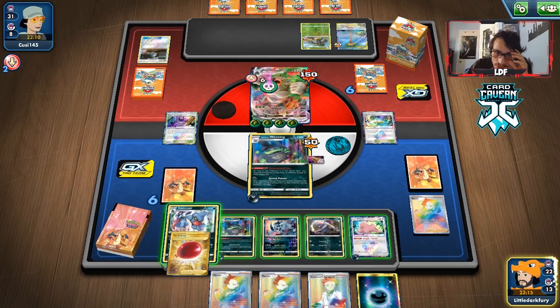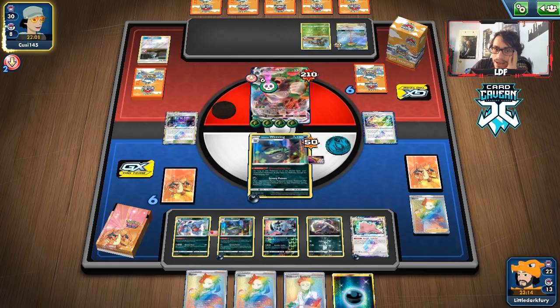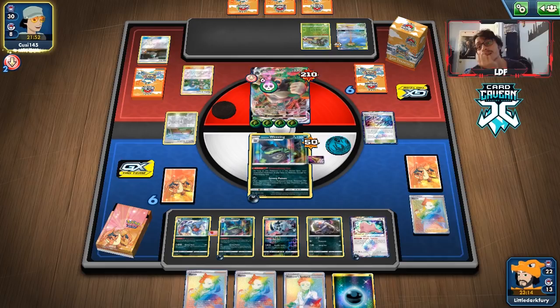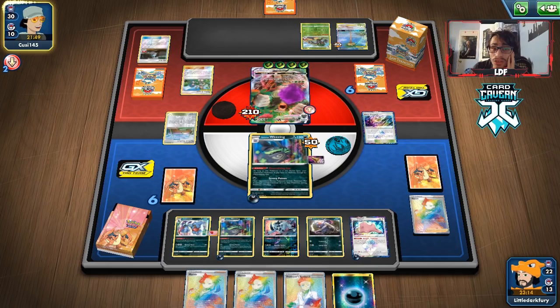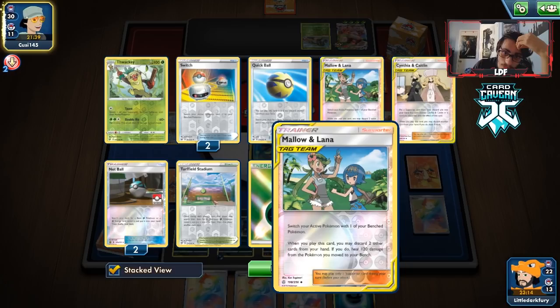We'll play Marnie — they drew some extra cards, might as well hit them. We put Air Balloon down and go for Severe Poison. I wish Wheezing had another attack — even doing 10 damage, I'd take it over doing nothing. They have 120 HP remaining. There's a chance they have Mallow & Lana plus a counter stadium, so Wheezing will unfortunately give up a prize. And I give them Mallow & Lana off Marnie — if I have to retire playing Marnie over this, I might do it.